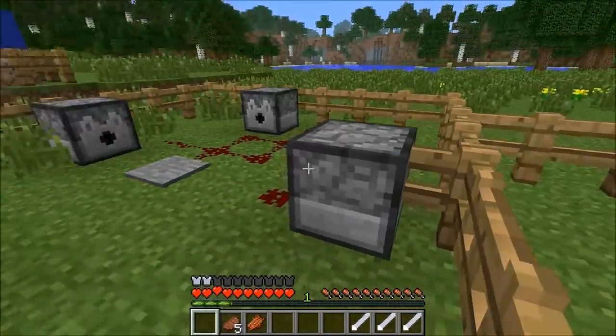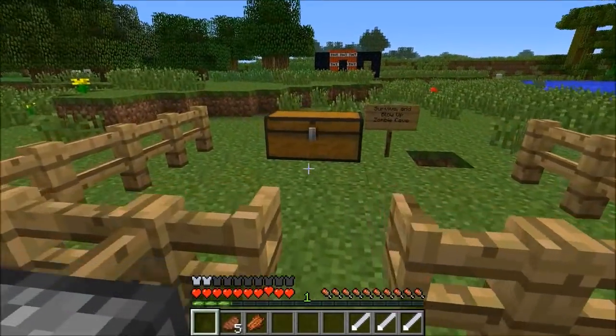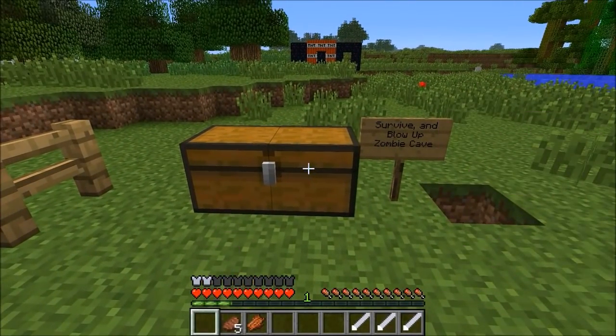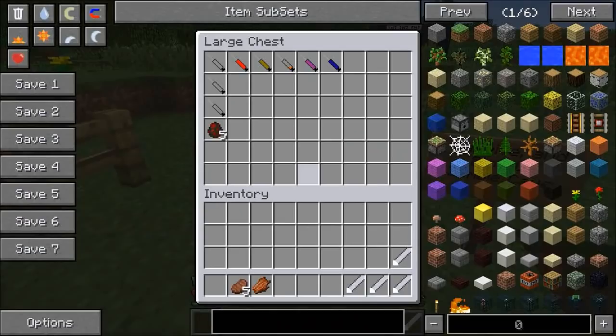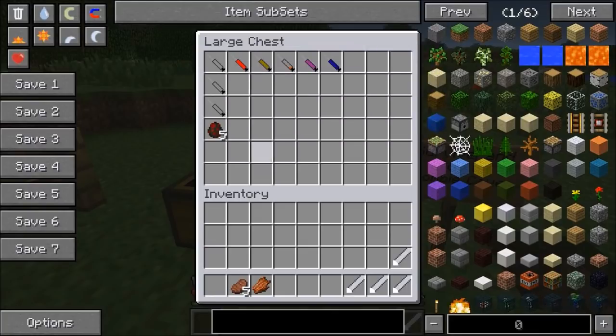So we can head through here. If you're a baby you could just run away, but I kind of wanted to fight them all. Let's see — in here: survive and blow up zombie cave. Now guys we're actually onto the syringes. I showed you how to make them already, so to test it out we will try it on a spider. Pretty simple, and you know, they don't burn during the day.